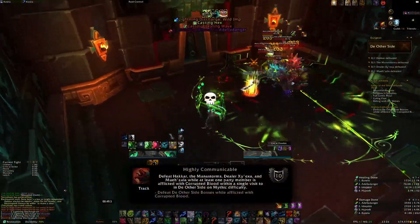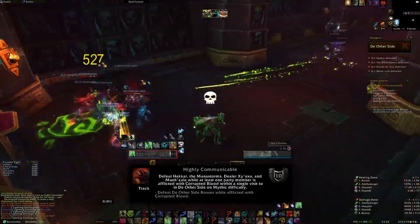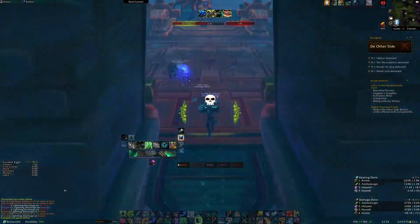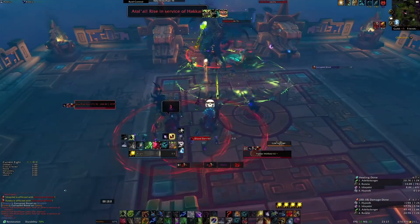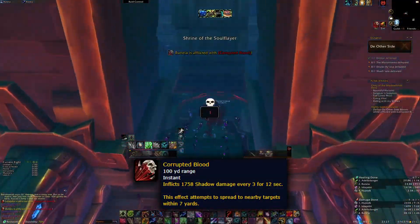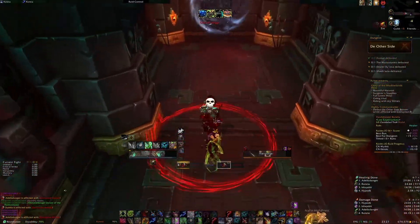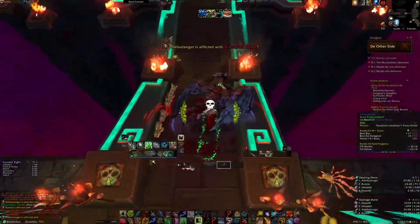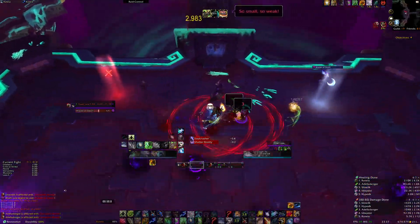We'll talk about Highly Communicable first. This is the main difficulty within the dungeon. To do this easily, we should clear all the trash in the dungeon — clear the whole place out aside from the bosses themselves. During the fight with Hakkar, he gives out a debuff called Corrupted Blood, which you need to bounce back and forth during every single boss fight. You obviously can't go back and get it; you need to keep it running throughout. Assign two members of the group just to stand on top of each other at all times till you've finished Muzala.